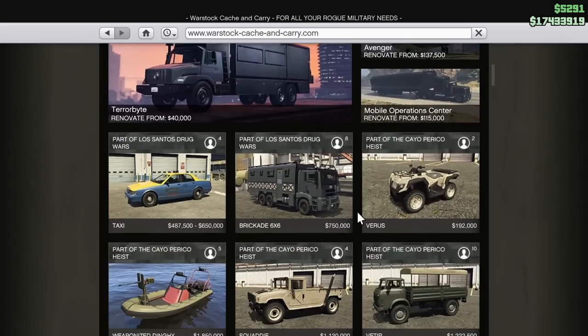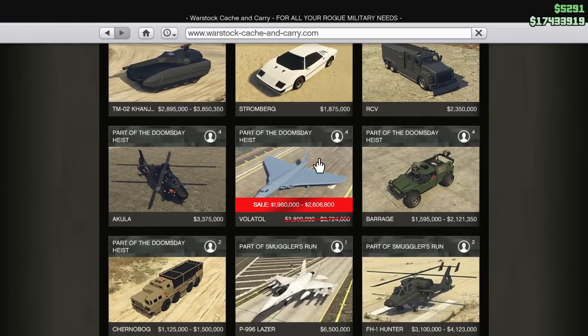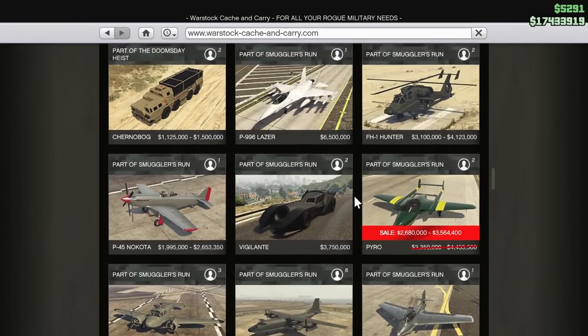Going to Warstock Cash and Carry, we actually have some discounts here, which we don't get very often. The Volatile, or the flying Dorito, is on discount this week. It's an interesting plane — I'm going to make a customization and review of it this week. I can't necessarily say I recommend picking it up, but it is a cool plane. Moving a little further down, we have the Pyro on discount as well. The Pyro is one of the best dogfighters in Grand Theft Auto Online — that's what the whole dogfighting community says — and it's also one of the fastest planes in the entire game. It's also a two-seater. I do have a customization and review out on this plane on my channel.